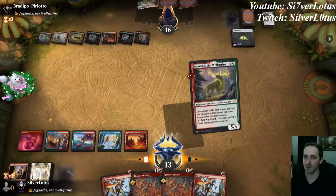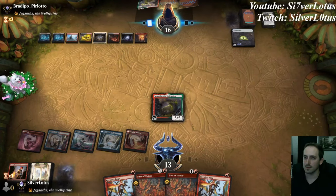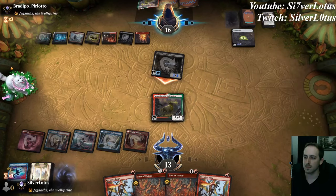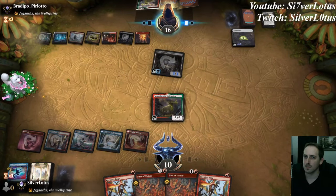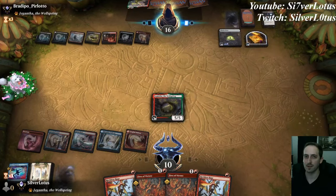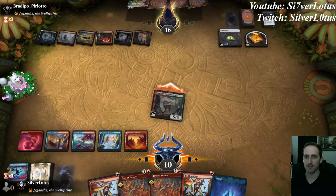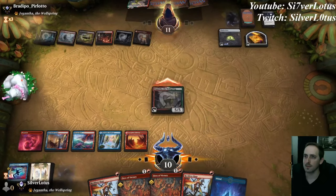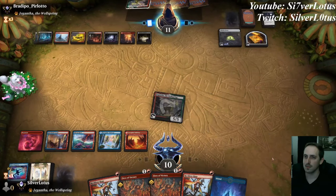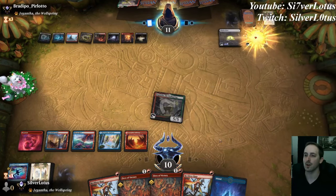We got our fifth land — let's go ahead and just play Gigantha. Opponent's going to continue attacking with Hive of the Eye Tyrant. Opponent sacks Hive with Deadly Dispute — not something you see every day. We got another land, which we don't really need, so let's just go to attacks. We'll swing in for five. If opponent plays their own Gigantha, then we could Fires of Victory it, draw an extra card, and deal five damage to it.